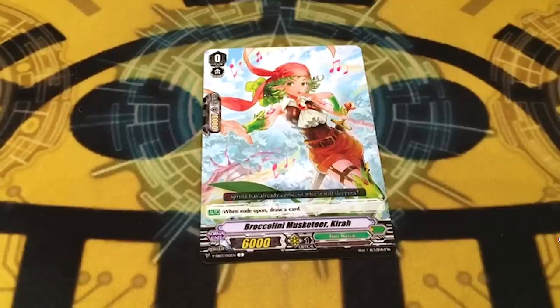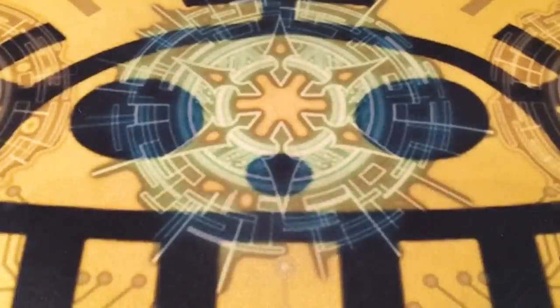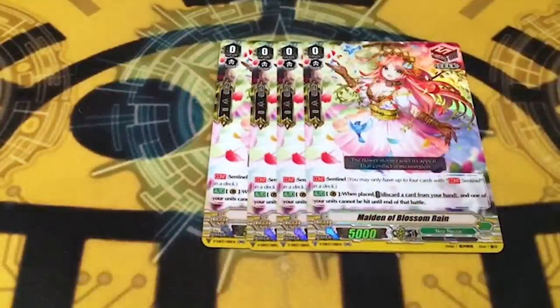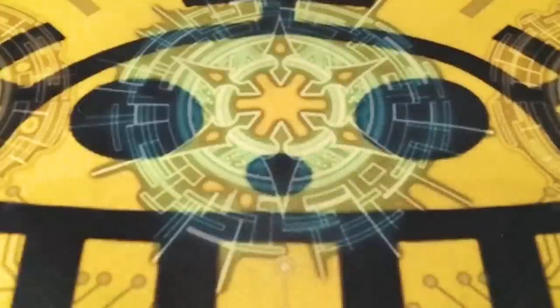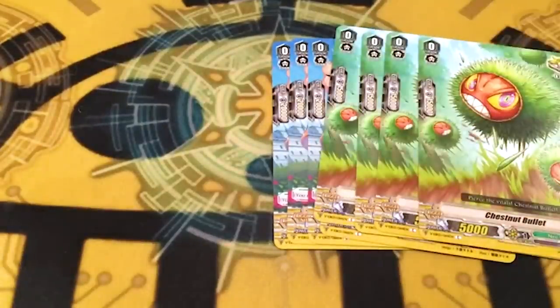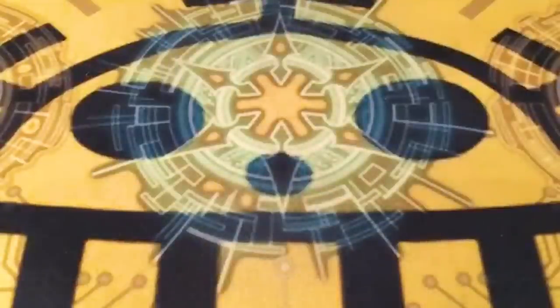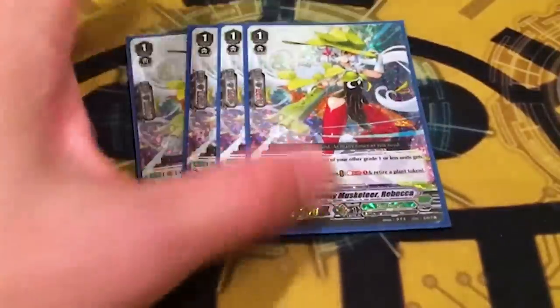We're running the only Neo Nectar starter, Star Akira, because it's the only V starter we have and there are no options. For grade zeros, we're running four copies of the draw perfect guard because this thing is like a dollar each at best, and it's a perfect guard that's a draw trigger for a dollar - it's worth it. After that it's just standard four common heals, four common crits - pennies.